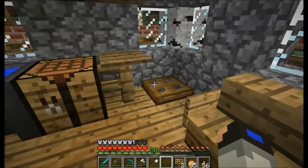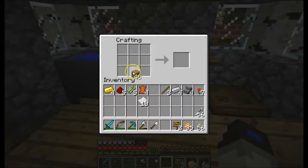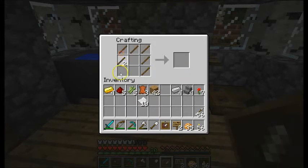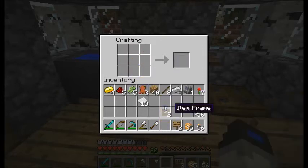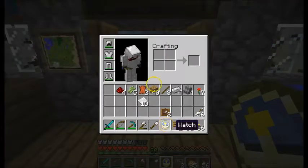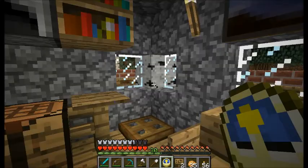Awesome, now we can see everything on the wall! Another thing I wanted to do is make another item frame so I can put a clock in it as well. Let's make a clock — to make a clock you'll need four gold and one piece of redstone. Voila, that's a clock showing you whether it's day or night.